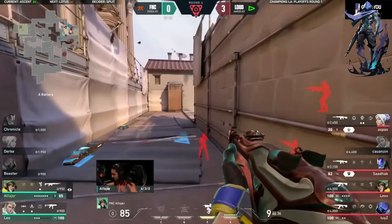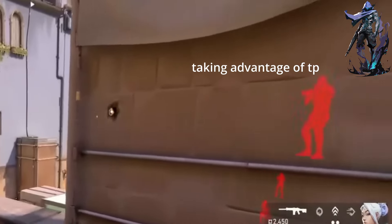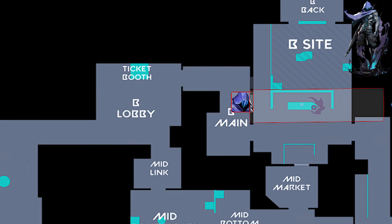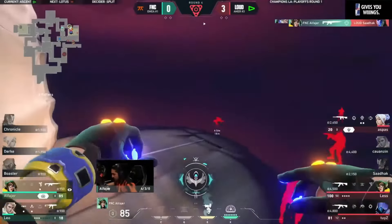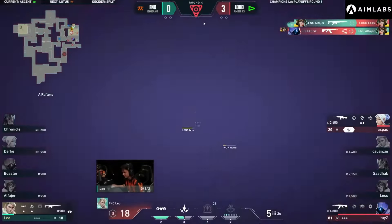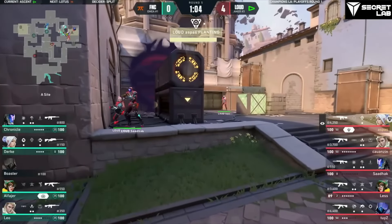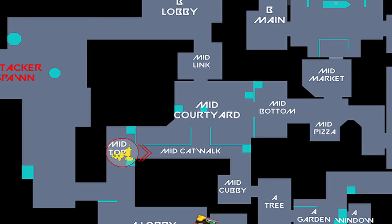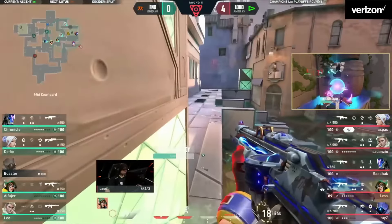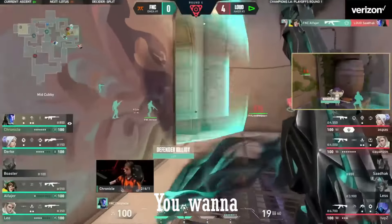Moving on to Omen — in my opinion, he is one of the best controllers on this map, as there's a lot of verticality and high and low angles, allowing Omen to take advantage of his TP to take enemy fights off guard. Throwing one-ways has never been easier, and throwing a blind to help your Jett is undeniably a strong push. Last but not least, we have KJ. KJ is a great Sentinel on this map for attack for two main reasons: her turret can watch B main while she holds mid, gathering space and map knowledge. And of course, post-plant Molly lineups — if you want to gain RR and win rounds, find them and use them.